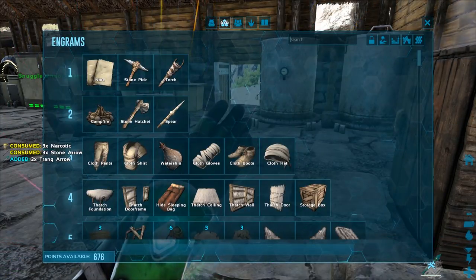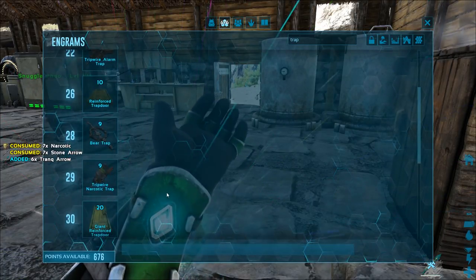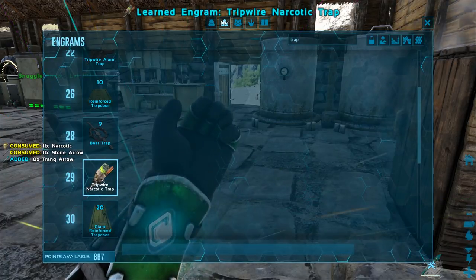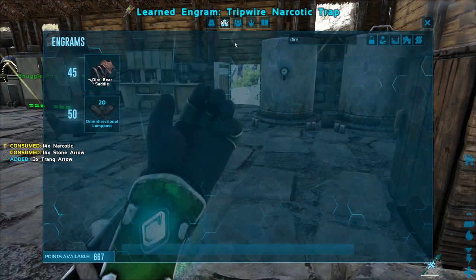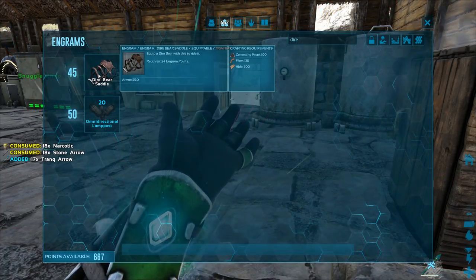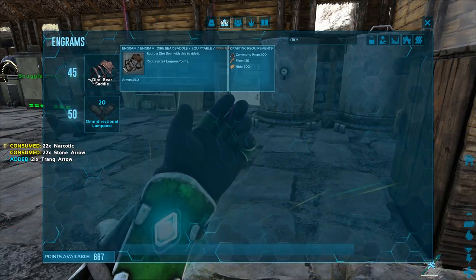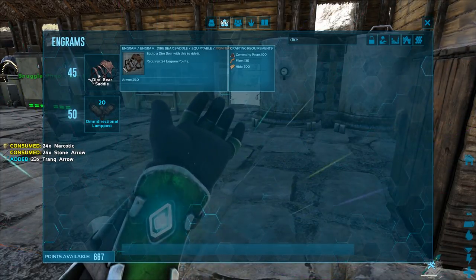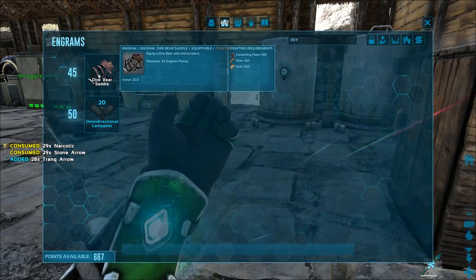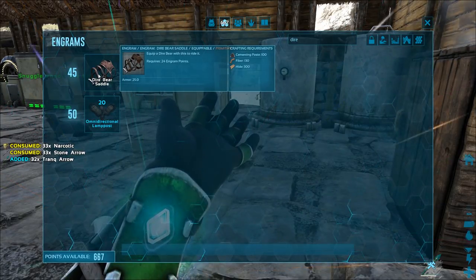We're going to open up our engrams and just type in 'trap.' From here we're going to go down to level 29 — narcotic trap — and we're going to learn that sucker. Also while I'm in here, we're going to take a look at the Dire Bear saddle. You get this at level 45, so it's actually pretty early on in the game. If you can get one of these at level 45 so you're ready to ride it, you'll have your own little Winnie the Pooh that can do just about everything. It's awesome.